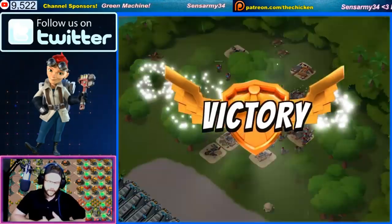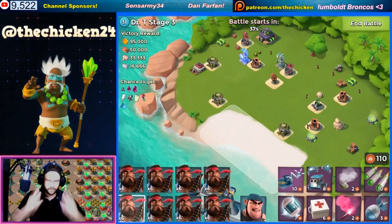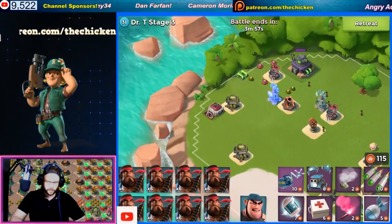Basically, the idea has been: hack two shock launchers, and away you go. That's it. You just throw the heavies out, they crush everything, and their speed boost is absolutely ridiculous.